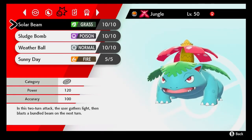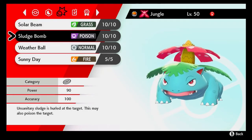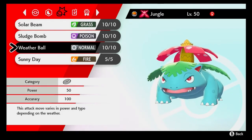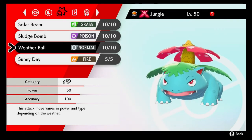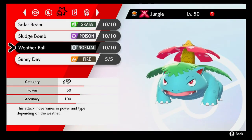If you have regular Dynamax, Solar Beam becomes Max Overgrowth, which sets up grassy terrain, letting you heal a bit and letting your grass moves hit even harder. Sludge Bomb becomes Max Ooze, which boosts your special attack so you can hit even harder. Weather Ball is a bit special as a Max move — when there's no weather it becomes Max Strike, in sunlight it becomes Max Flare, in a sandstorm it becomes Max Rockfall, in rain it becomes Max Geyser, and in hail it becomes Max Hailstorm.